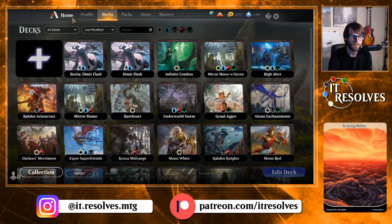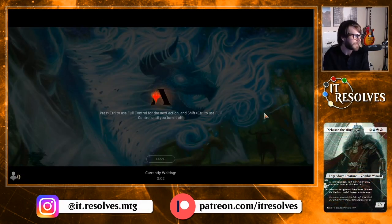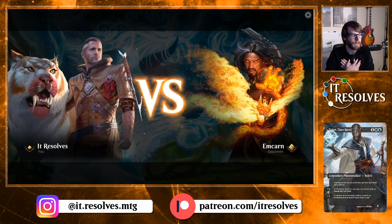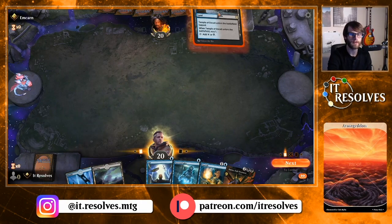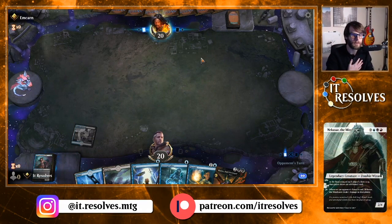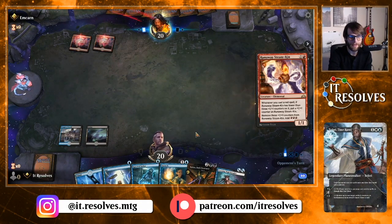We're going to go ahead and jump into three games — very excited for this. This is a really cool set; I've already gotten a few deck ideas in mind that I'm excited to record. Please, if you have suggestions for deck lists, send them our way — email it to us, comment down below, whatever you want. And this is a very good keep: the great thing about this deck is we get to leave up Quench, and if we don't use it, we get to play Cunning Nightbonder.